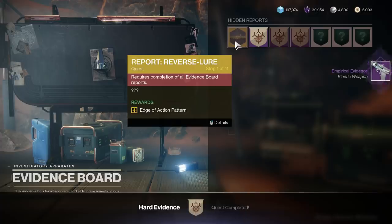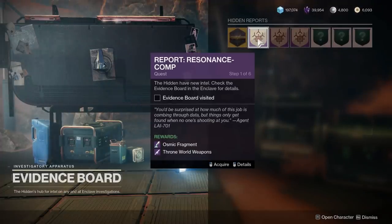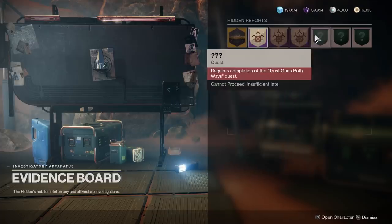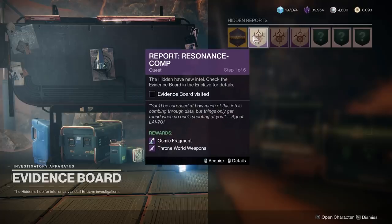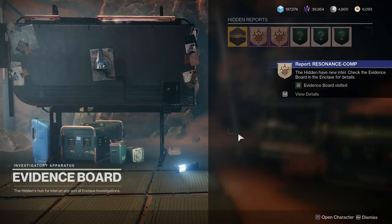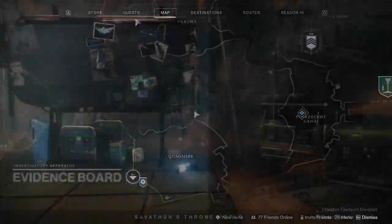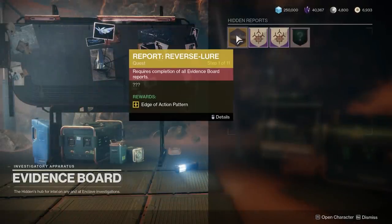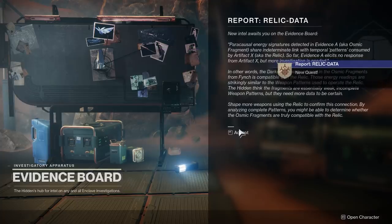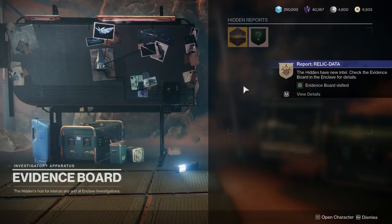What you're going to see is that the exotic quest is sitting right there — so close you just want to click on it — however it is locked and says it requires completion of all evidence board reports. You'll see certain quests to the right you can pick up, some are grayed out, and even more have a question mark. There's also one last thing you can't quite get yet that requires an activity that hasn't been unlocked — likely the raid or a different new activity.